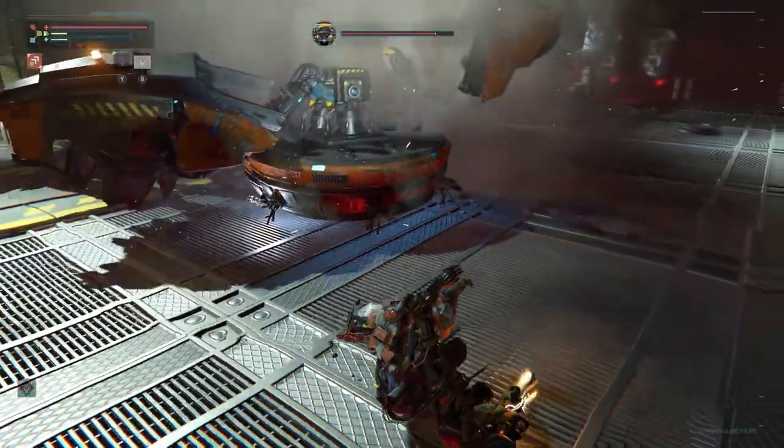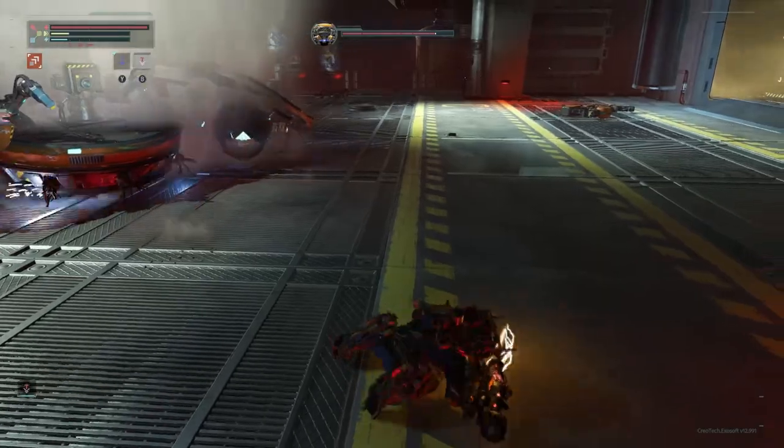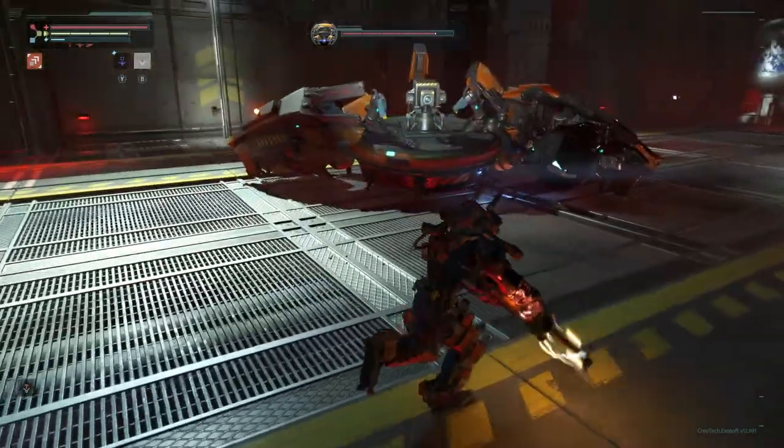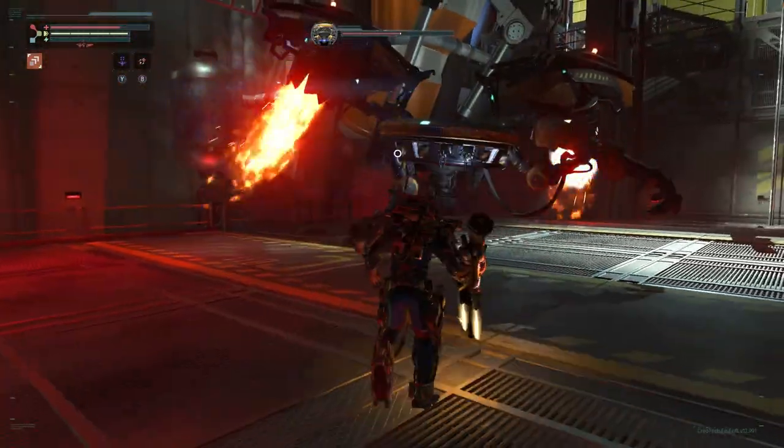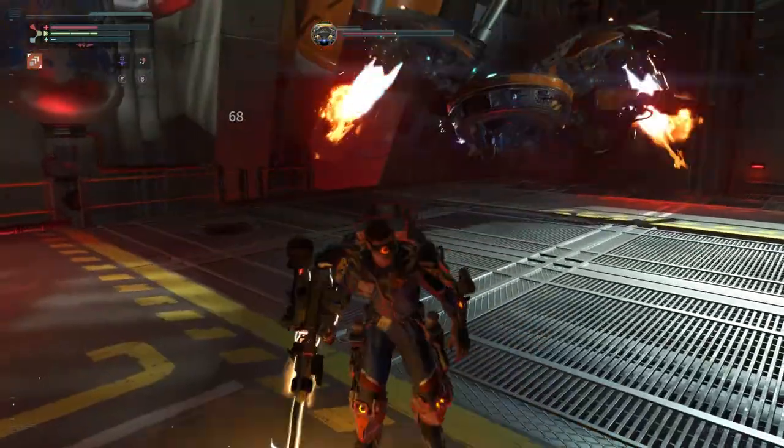After three legs have come off, the Firebug will enter phase 2 and will no longer slam his legs down. He will however start using a new attack where he casually twirls his legs underneath his body. Wait until the legs stop spinning — or don't, in my case — to lunge in and get a hit or two.